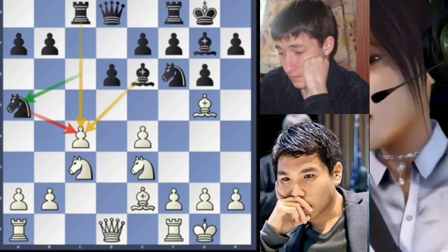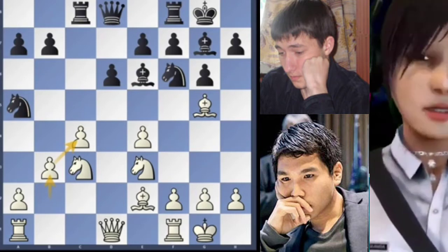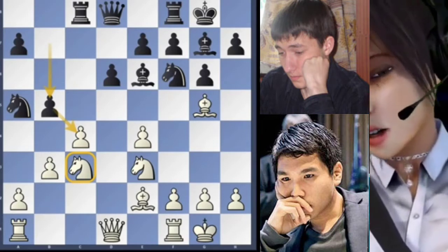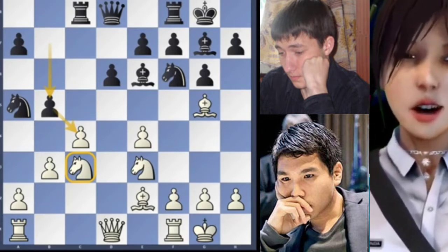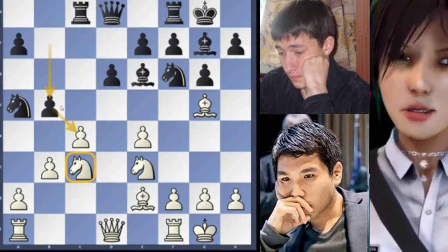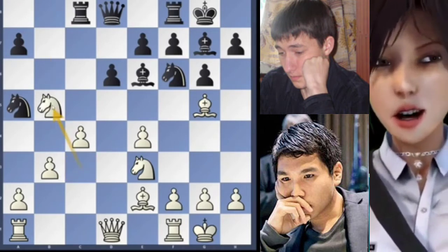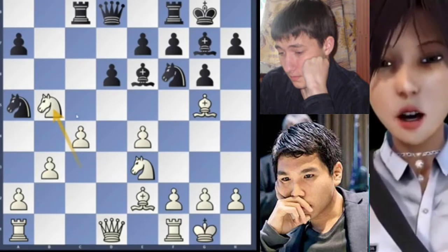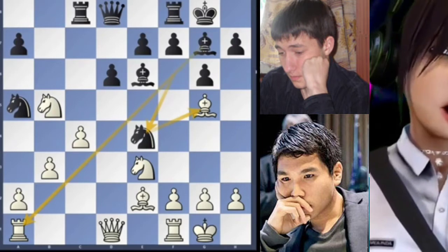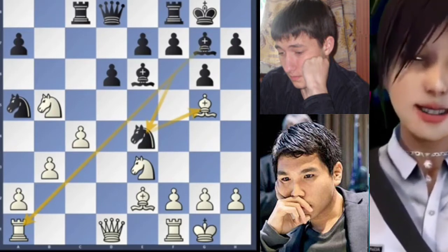If now white plays B3 — not played by Wesley So — there is B5 that is really annoying, because that will give black more or less equality. White can't capture with the pawn because the knight can capture on E4 with a terrible discovered attack, opening this diagonal, and black is better than white.